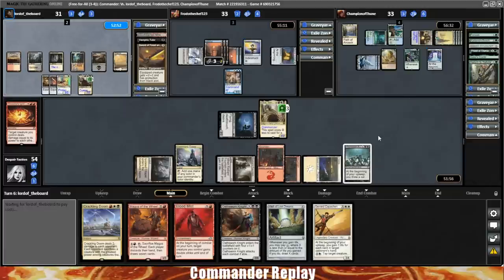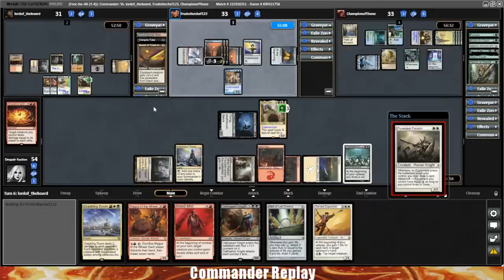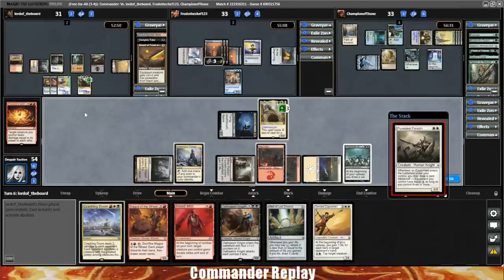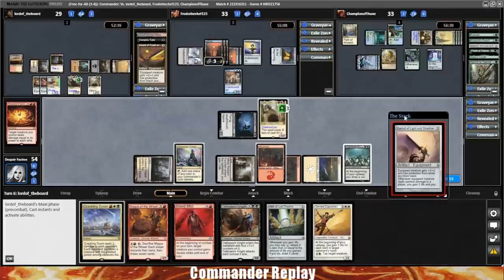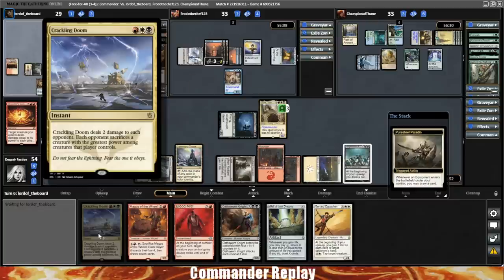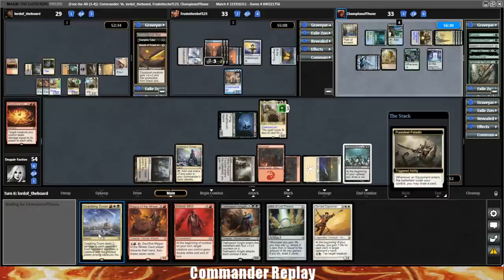We don't have the mana for it yet, but next turn I have every intention of leaving that available. Opponent gets a card draw from the Puresteel Paladin and the Light and Shadow. Light and Shadow onto the Puresteel Paladin — doesn't have haste, wonder if they're planning to give it haste. Opponent gonna send the Weathered Wayfarer into us — that's fine, and they're gonna send Leisha into the blue player. I'll gladly take this Weathered Wayfarer hit in order to blow up another artifact over there.